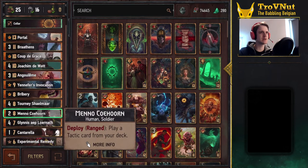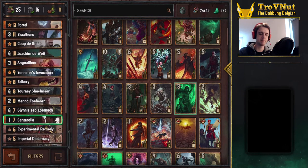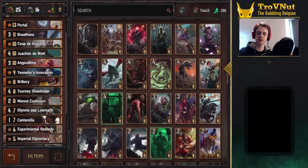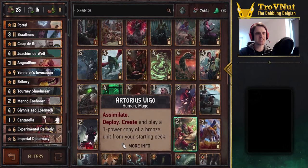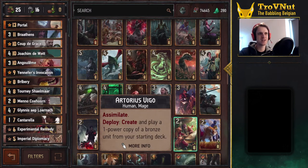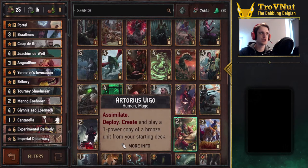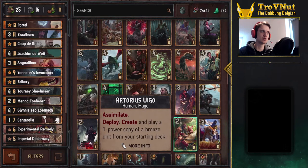Meno Coolhorn is basically one of the choices I'm still hesitating about. I've included Meno so you can pull any of the tactics cards in this deck — that's Coup de Grace, Bribery, or the lower ones: Experimental Remedy and Imperial Diplomacy. I basically replaced Artorius Vigo with Meno Coolhorn because in my demo matches I don't get the value out of Artorius — I feel like I have too many bronzes in my deck to consistently pull the Duchess Informant, which is what you basically want to do. You can go either way — Meno Coolhorn or Artorius Vigo is a valid replacement choice.